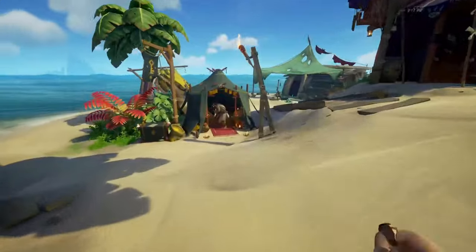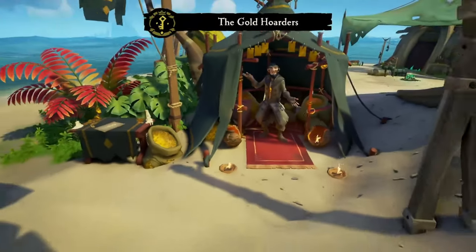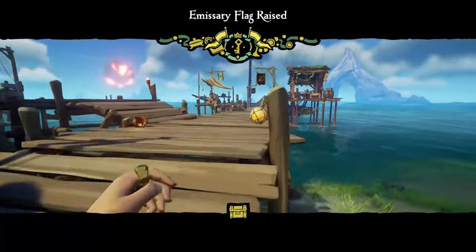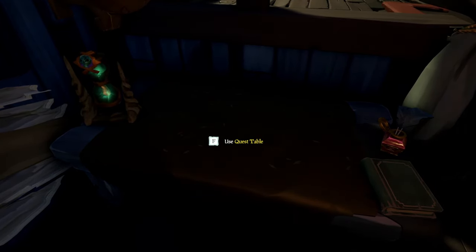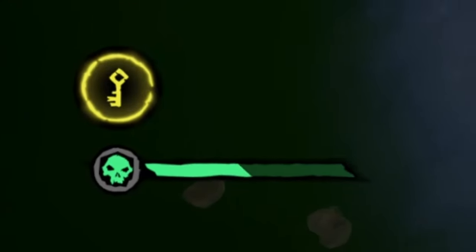Starting off, as soon as you spawn in, you're going to want to raise the Gold Hoarder Emissary. If you don't have this unlocked, you will need to level up Gold Hoarders to level 15 for attempting this method. Once the flag has been raised, you will need to head over to your boat and vote to dive on a quest. The object of this method is to reach grade 5 as fast as possible.